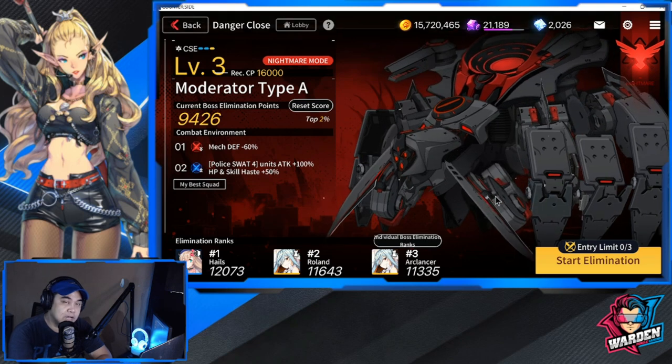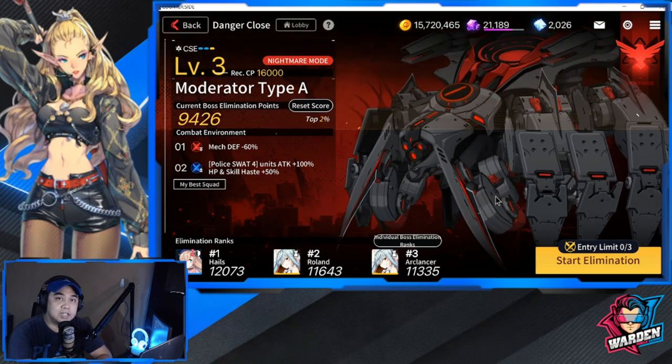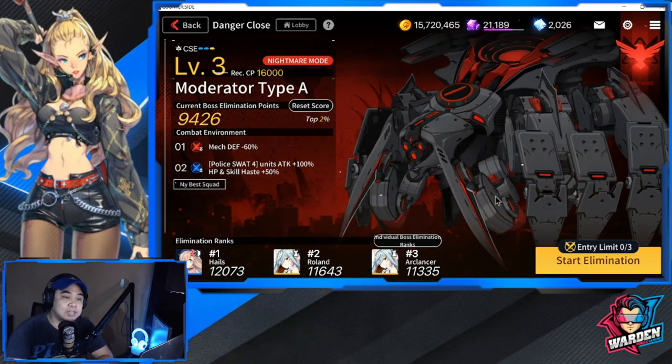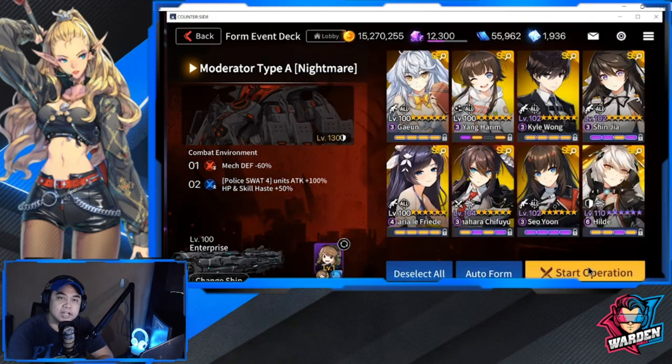So the units I can recall that benefit from the police buff are going to be Kang So-jung and Leo Mi. You can definitely explore the possibility of bringing in Leo Mi with this team comp.